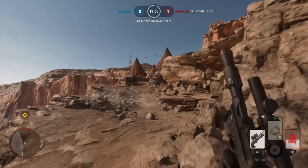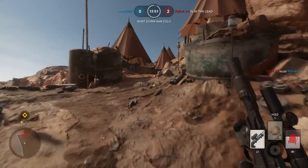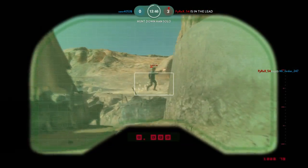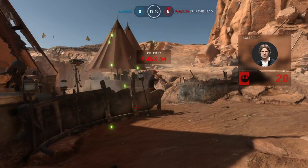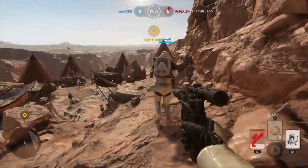You get points in Hero Hunt by being the hero and getting killed — that's how the hero gets points. You can see he killed me and he's got a point. He's got 20 health — that's what that red number was. Then somebody killed him, so now he's going to be the hero.